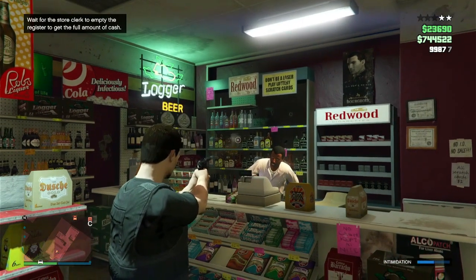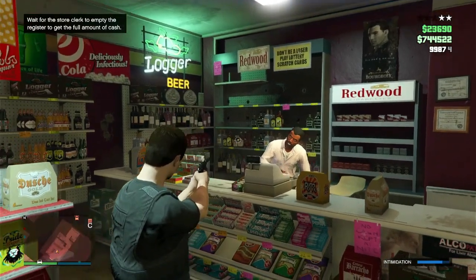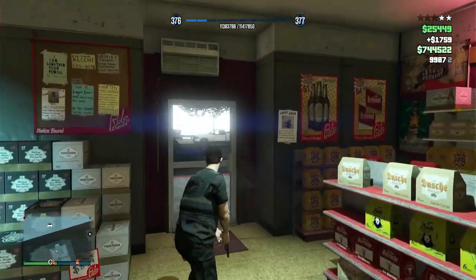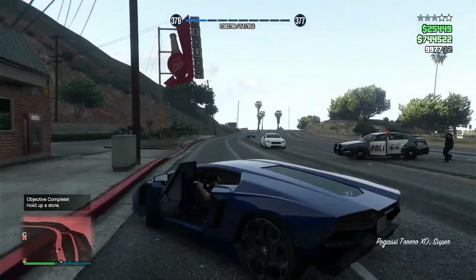You can see there is an intimidation bar in the bottom right, and if I shoot near him, he will be quicker in getting me the money so I can leave. Be aware, you will have cops. If you take a while to get out of the store, he may end up trying to shoot you, so be careful of that.